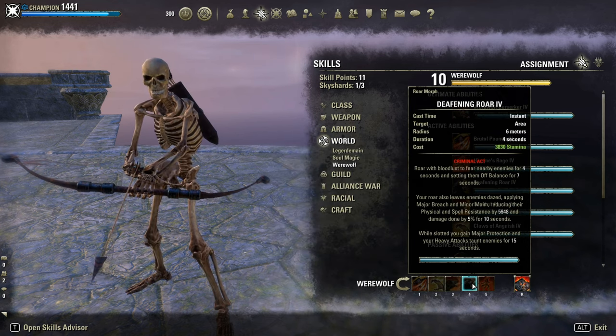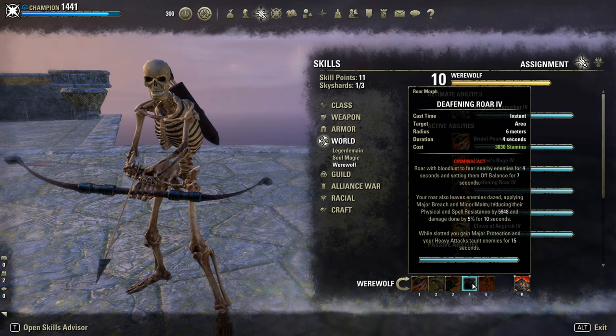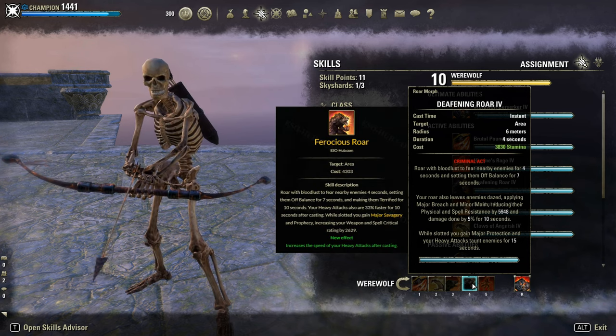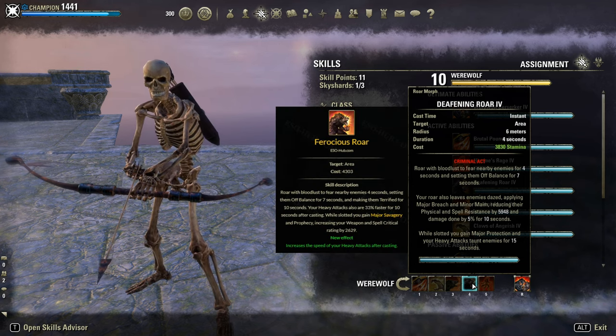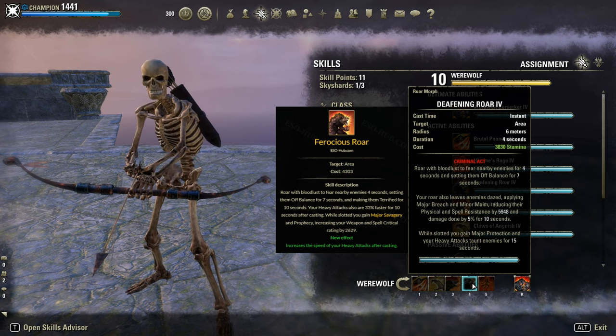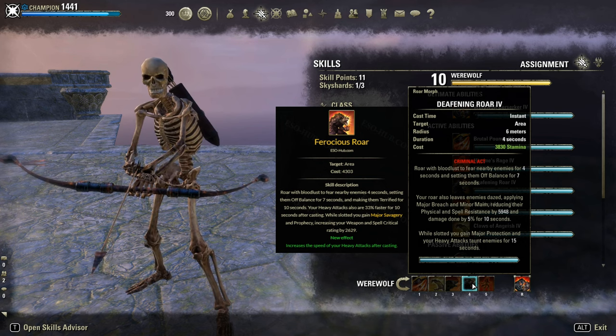Next skill is Defining Roar. Take this morph for Major Protection just by slotting it, Major Breach for 6-cap penetration, and Minor Maim to reduce the opponent's damage by 5%. The Ferocious Roar morph is probably only worth in an organized group for the extra damage with the unique debuff Terrified, or without Oakensoul since it gives Major Savagery — the crit buff. But still, in my opinion, probably not even worth in group play.